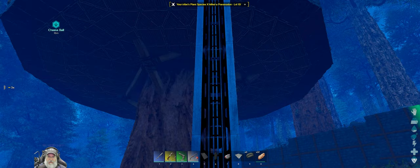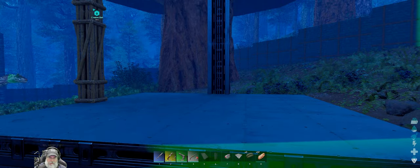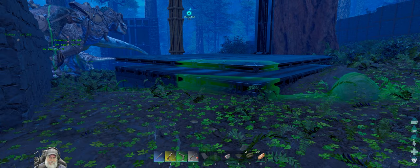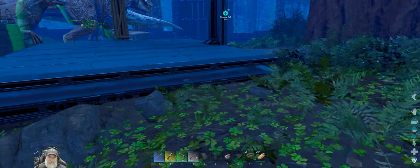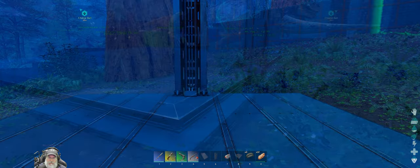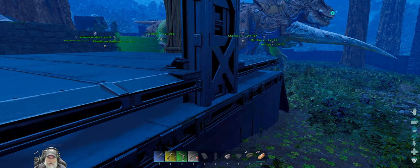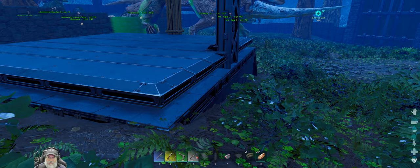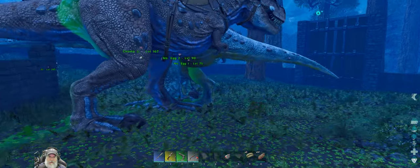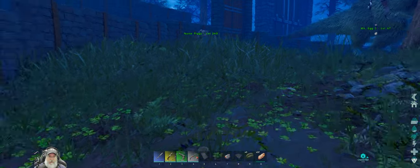It looks like they increased the height of these, which is great. We'll put the platform right there. Oh, that's all the further down it goes. I can still walk up on it. I'm wondering if there's a way to snap that into the foundation instead of on top of it, just so it comes down flush. It's not actually a problem though.